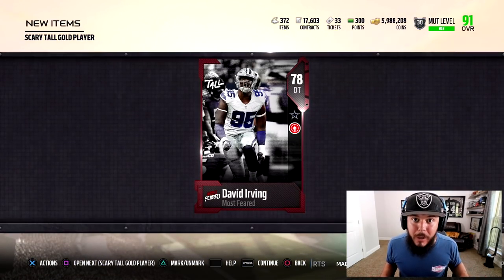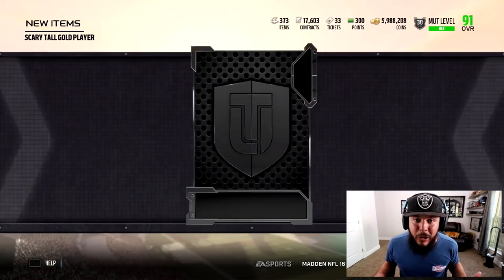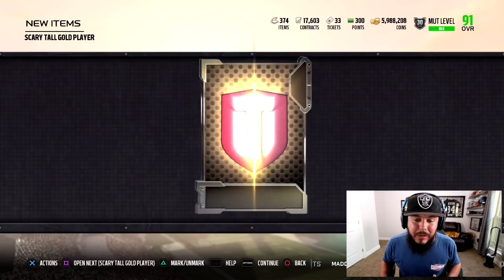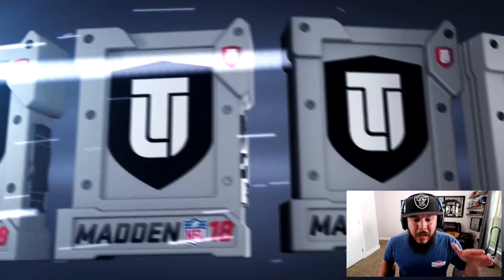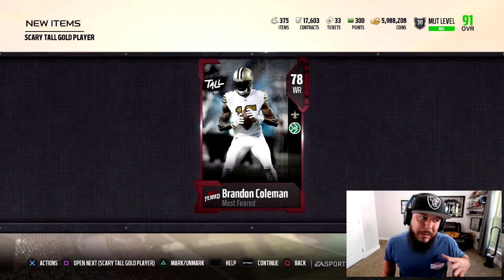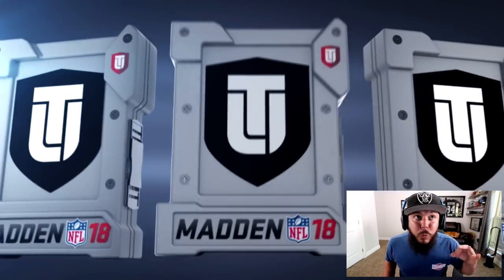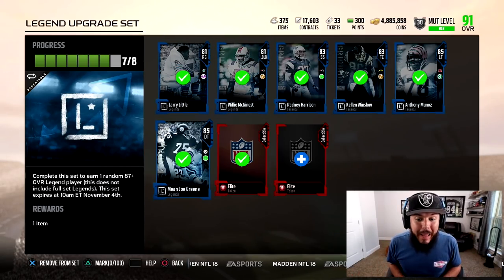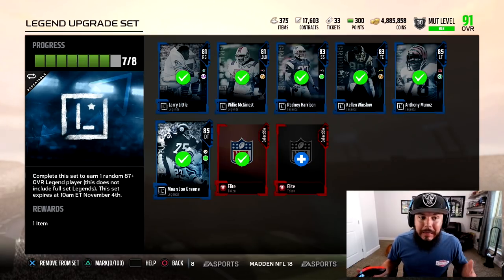If I want Larry Fitzgerald and Richard Sherman on the team, I can buy them — yeah it costs coins, but I can sell them later when they don't mean anything anymore since they're non-auction, non-trade. I'm going to go ahead and open these, do a set or two with the new legend set — maybe three or four — and see if we can pull a really good legend out of the new set they added.